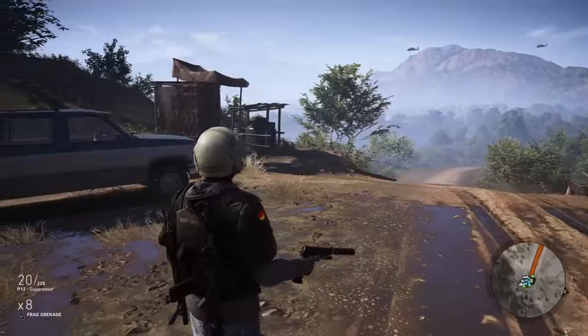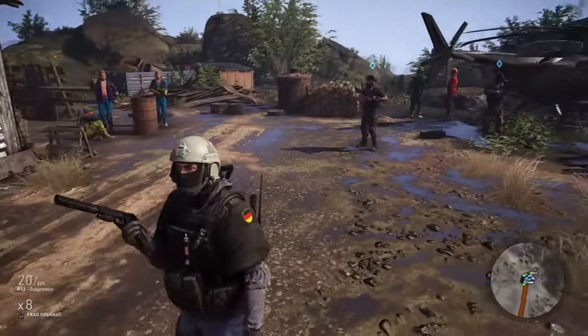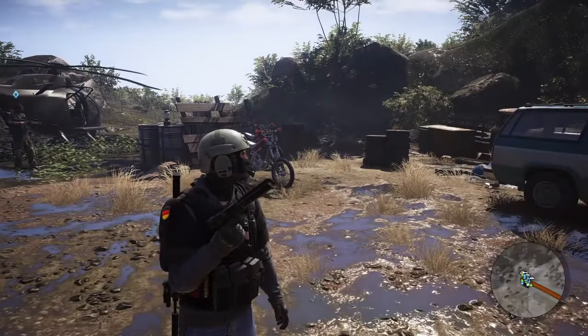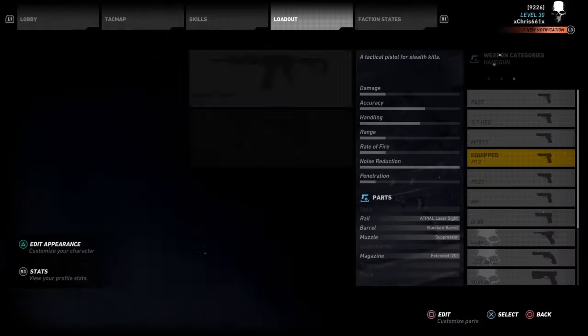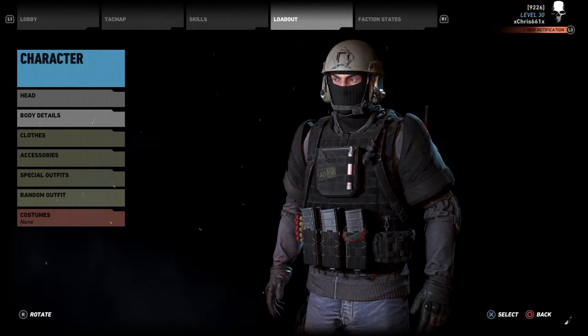Hey, what's up everybody, it's Chris here and this is the second episode of making Rainbow Six Siege characters in Ghost Recon Wildlands. We're going to start with the GSG9 for this one, beginning with Blitz.